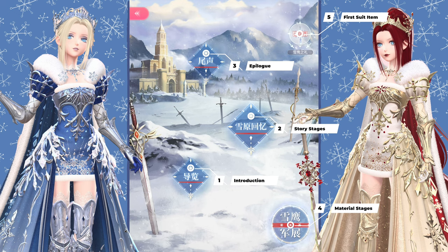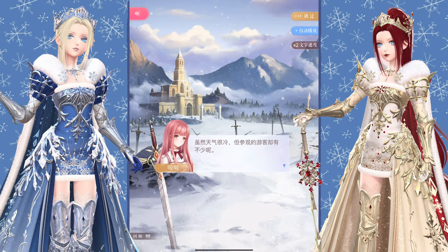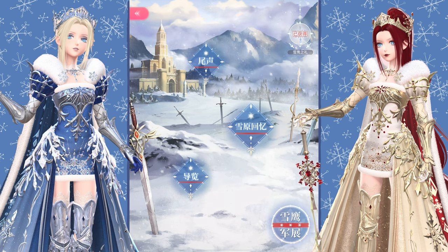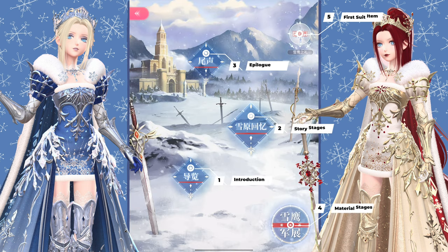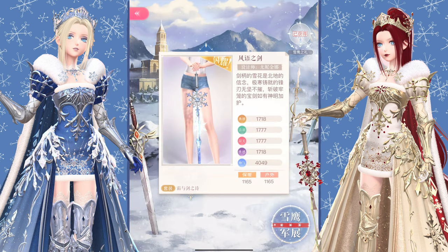Moving on to the bottom — the blue button on the left takes you to the story stages. It's been a while, so the order I'm about to mention might not be 100% correct, but I tried my best. I think we started with this diamond-shaped button where Lowen welcomes us to the Snowhawk Revolutionary Army exhibition and starts the story. After you've completed this, the farming page at the bottom right corner should become available. It also opens up the next chapter — Snowfield Memories — which has 11 story stages that talk more about the lore. After reading everything, you unlock the epilogue, another story stage. After completing the epilogue, the game gives you a piece from Ode to Frost and Sword for free — in this case, the handheld sword.